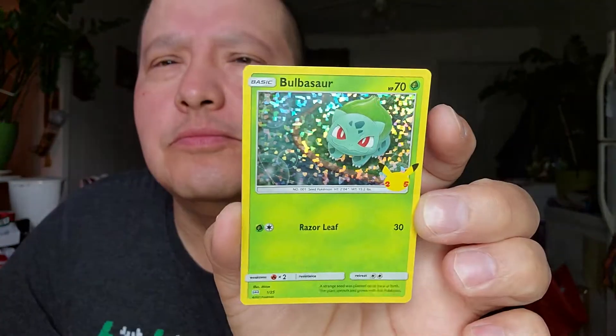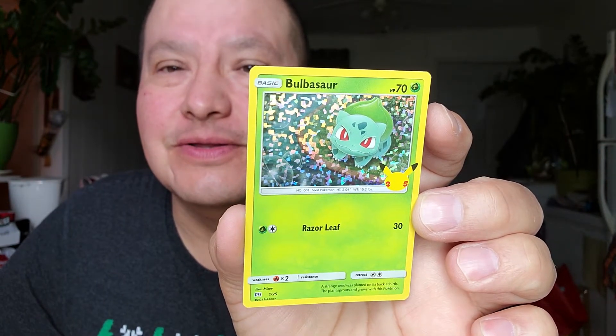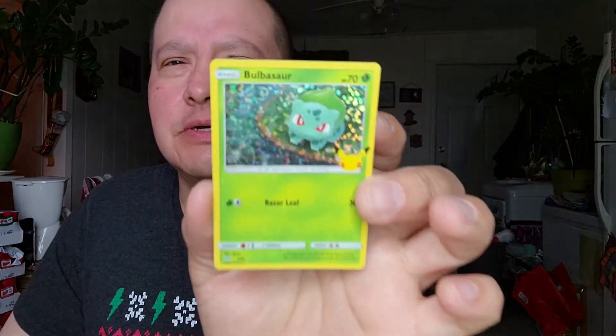And the last card is a Bulbasaur — but it's a shiny one! That's a good card. I think you get one shiny card in each pack, so I did pretty good. That's my best card from the first pack.